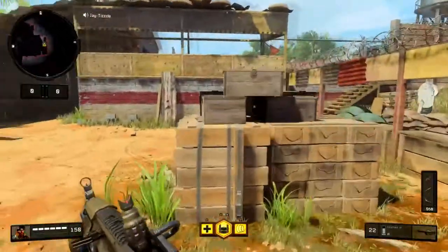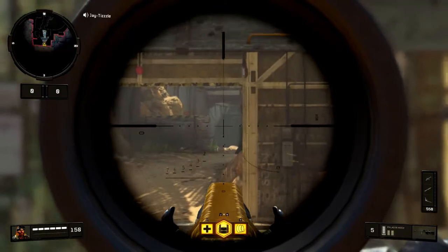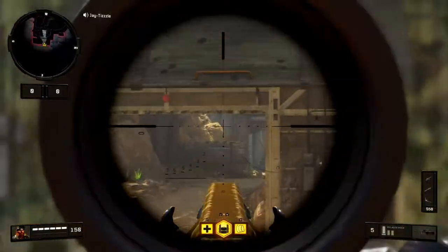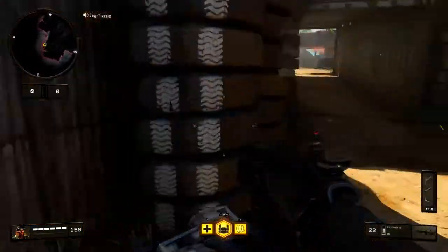Not too much going on back here. A lot of people like to hide behind these boxes and shoot onward. You can view this whole tin door from here — so if someone's camping it, you can peek through the tin from this one little area.